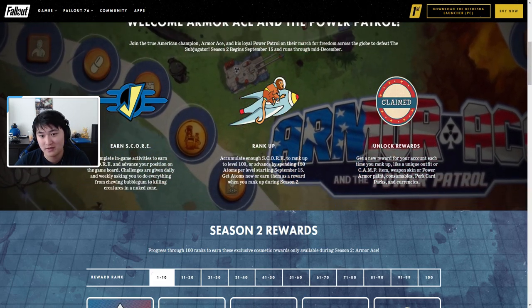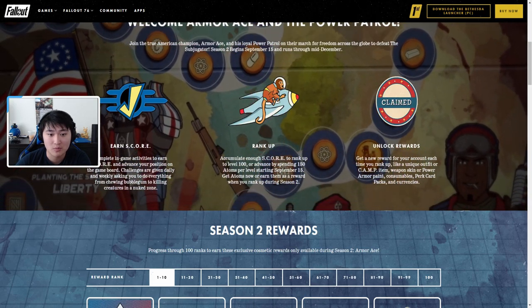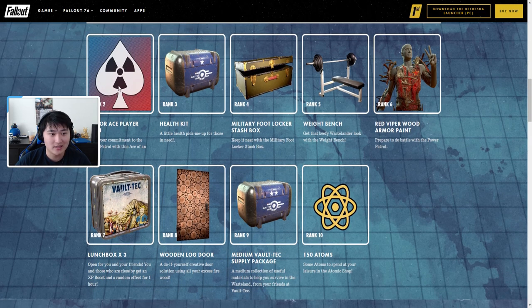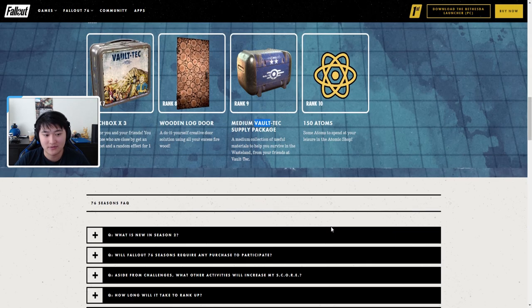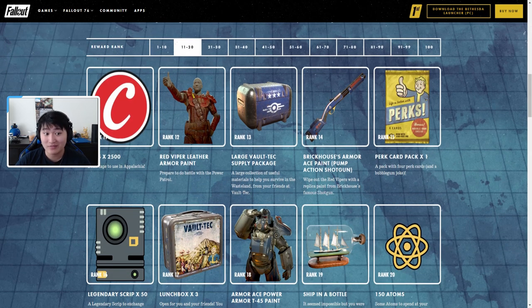Just like the Season 1 scoreboard, you earn score, rank up, and unlock rewards. Ranks 1 through 10 include the Armor Ace player icon, a health kit box, military footlocker stash box — I like new stash boxes — a weight bench you can interact with, the Iron Red Viper wood armor paint, lunch boxes, a wooden log door, a medium Vault-Tec supply package, and 150 atoms.